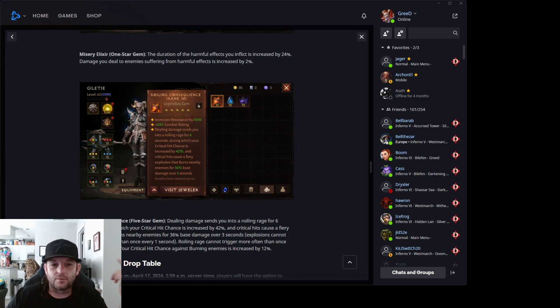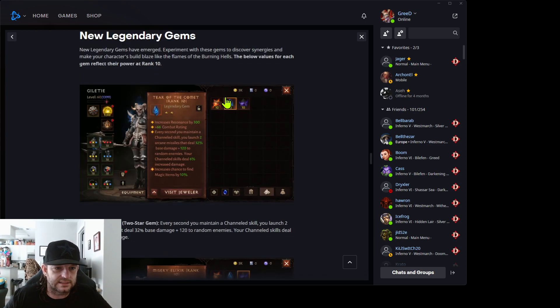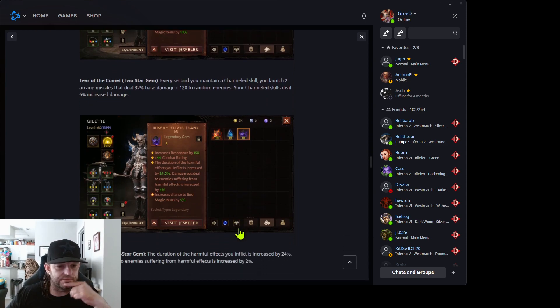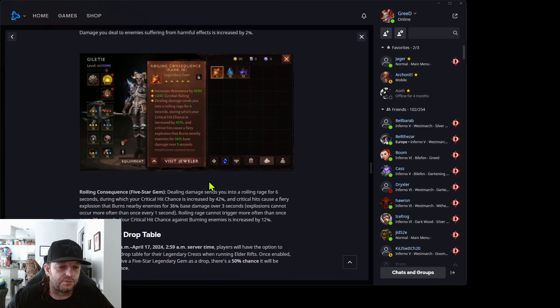You pair this with a four-piece Agments, a four-piece Banquet of Eyes, or a four-piece Gloom Guides, and it's going to be ridiculously overpowered. The two-star is great as well — if you have a channel skill, for example the new knock-up build that Blood Knights are running, it'll help them out big time with dealing damage, since there's no other gem that increases it that much. The one-star is really good too — you get duration on harmful effects increased by 24 percent, and the damage you deal is increased by two percent, which is solid for a one-star.